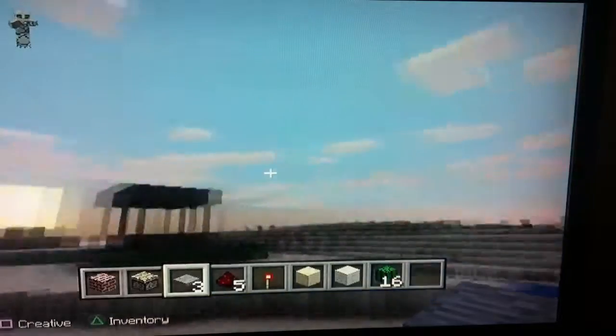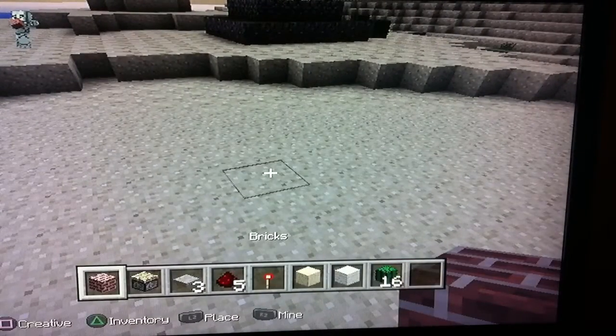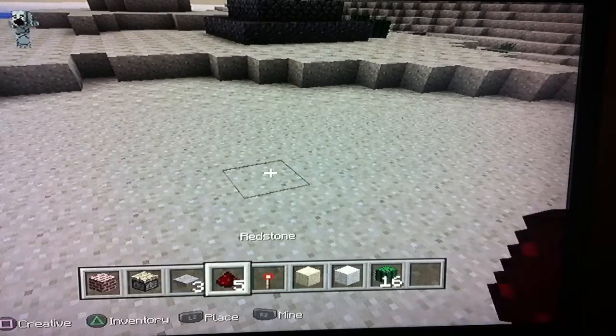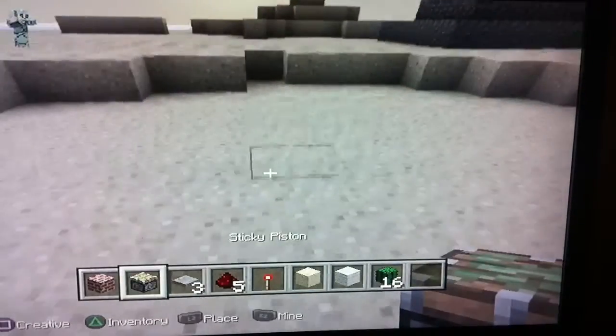Today Matthew will be showing you how to make a redstone sliding door. First you will need any kind of brick you want, a sticky piston, pressure plate, redstone, and a redstone torch.